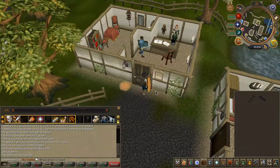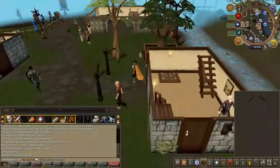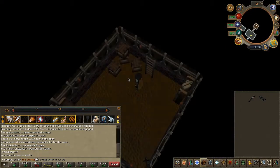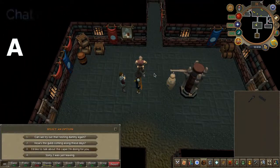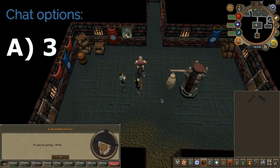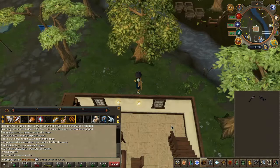With that out of the way, head back to Darren where you started the quest. Talk to him and choose the third chat option. Quest complete!